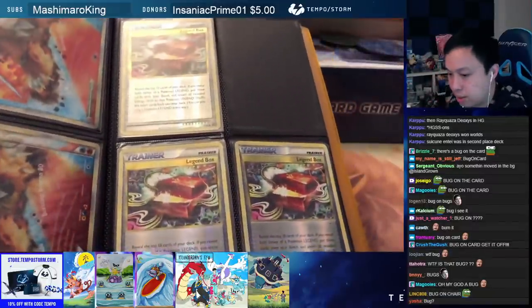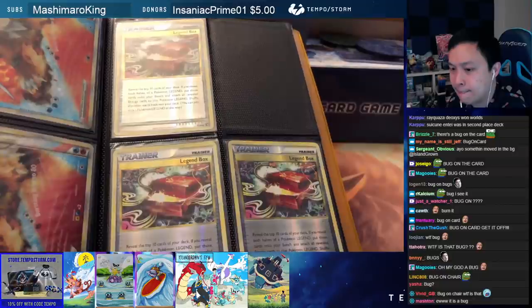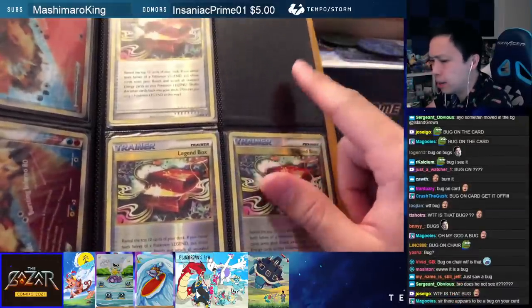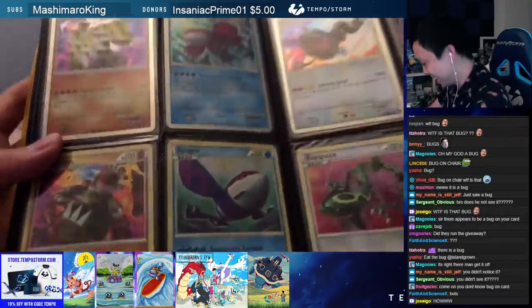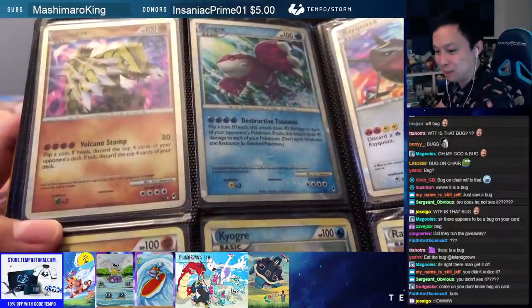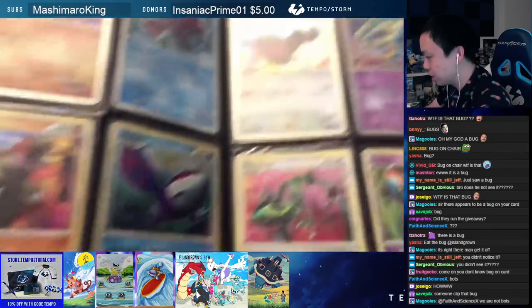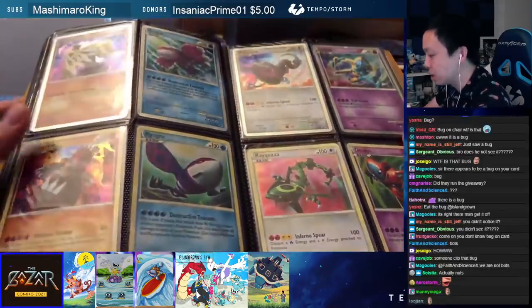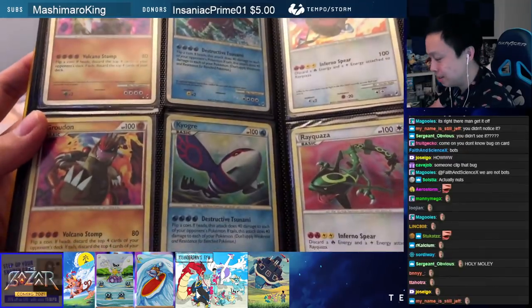Then we got these Legend Box cards — they were one of the cards you could use to get Legends out. I just threw them in as filler after the Legends. Oh my god — craygasms in chat! Shiny Groudon, Shiny Kyogre, Holo Groudon, Holo Kyogre from Call of Legends — Shiny Rayquaza with Shiny Deoxys, Holo Rayquaza, Holo Deoxys — all from Call of Legends. The cream of the crop, cherry-picked, best condition cards.